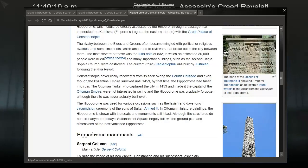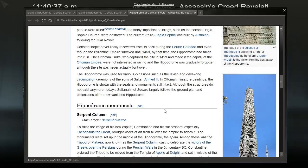Constantinople never really recovered from its sack during the Fourth Crusade by the Venetians. Even though the Byzantine Empire survived until 1453, by that time the Hippodrome had fallen into ruin. The Ottoman Turks who captured the city in 1453 were not interested in racing, and the Hippodrome was gradually forgotten, though the site was never actually built over. Today, Sultanahmet Square largely follows the ground plan and dimensions of the now-vanished Hippodrome.